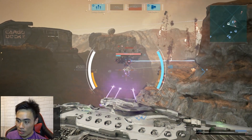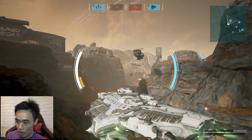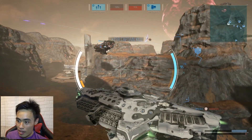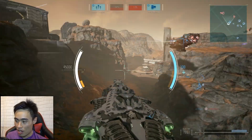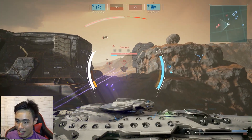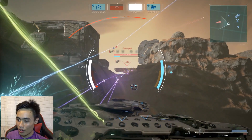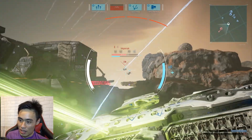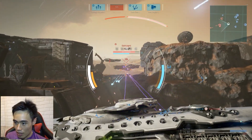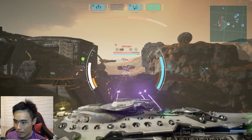Bad guys detected — we are going in super fast! Vindicta, you are going down! There are those snipers that I failed to take down previously. And there it goes — we are winning easily. Wait, are we fighting AIs? No, we are not fighting AIs. I thought they were AI because it is a little too easy.